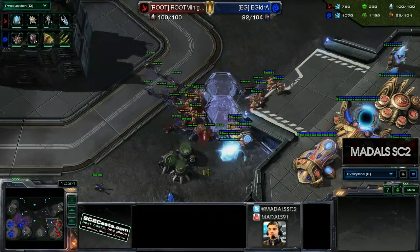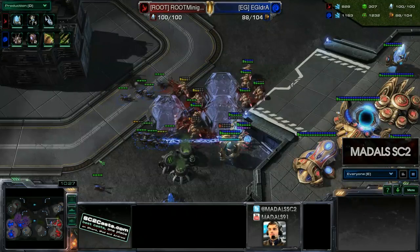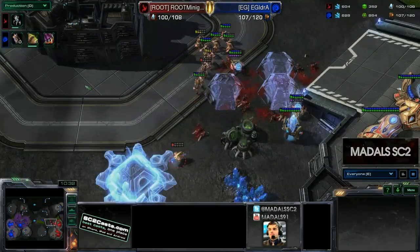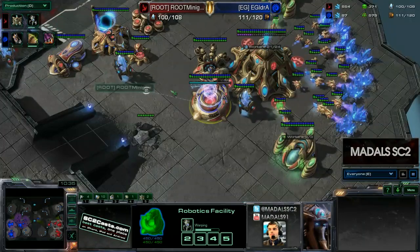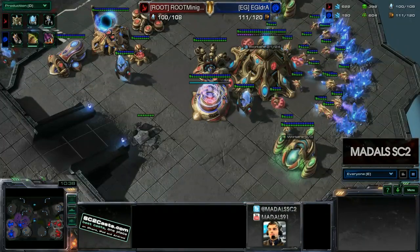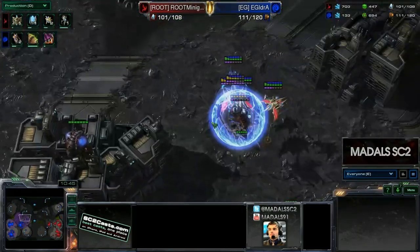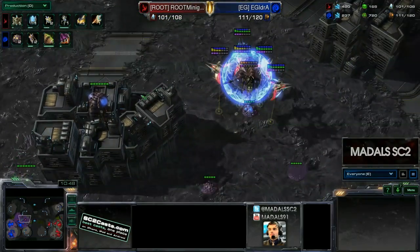This is starting to look a bit more in Idra's favour, just due to the fact that the Phoenix have been denied pretty heavily. There may be some small areas he can get through, but the micro is just going to be very intensive. Picking off an Overlord there is always a nice move. A lot of Speedlings are just denying this third base, and a good surround goes down. Luckily the Sentries get some Force Fields off and a nudge back into the very corner where they do manage to survive.